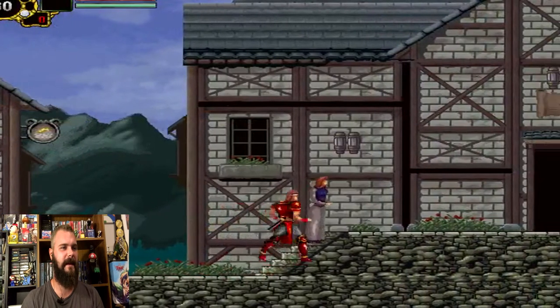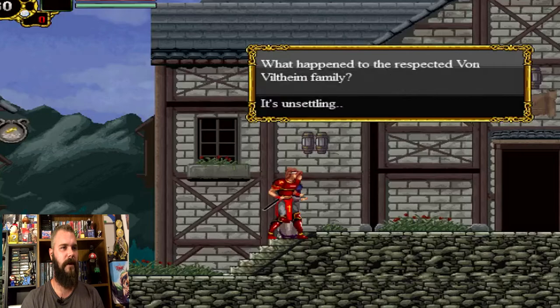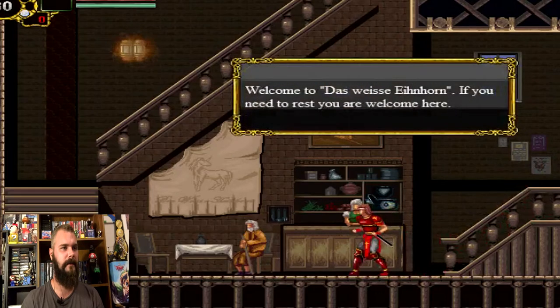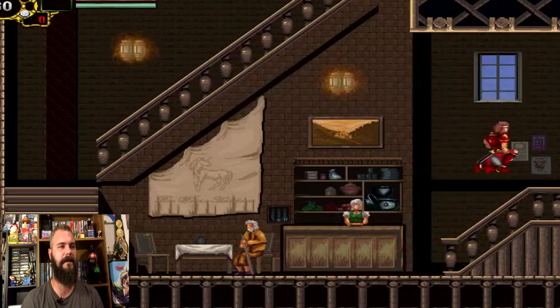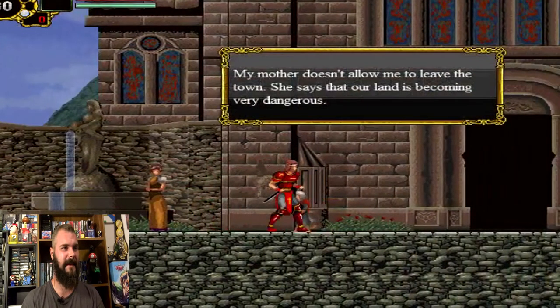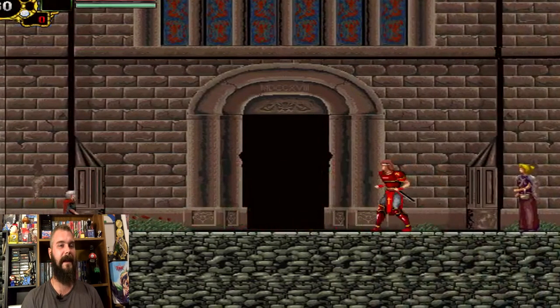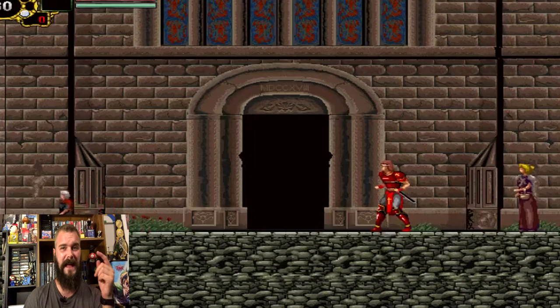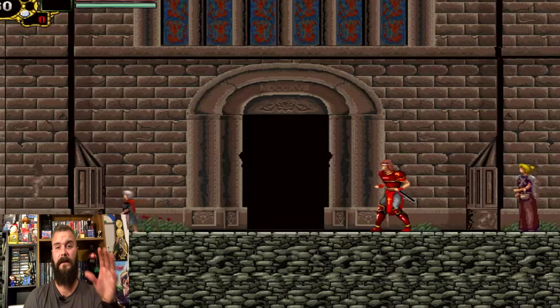Some more classic Castlevania stuff — you push up and talk to people. You can rest at the inn, so it's like Castlevania 2 but not as cryptic. I showed you guys what this game is all about. I'm not going to play any more of it because I have the download link below so you can try it yourselves. I highly recommend it if you're a big Castlevania fan — this is a must-play. You can play it with a PlayStation 4 controller and it's great.